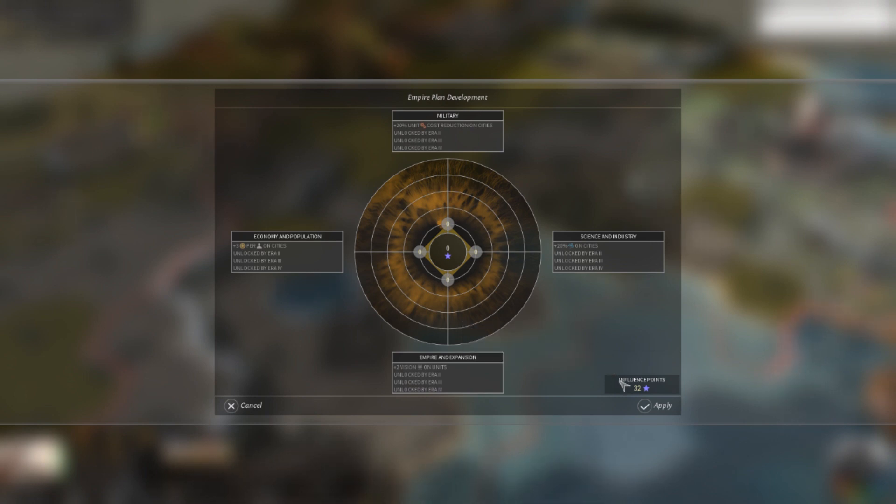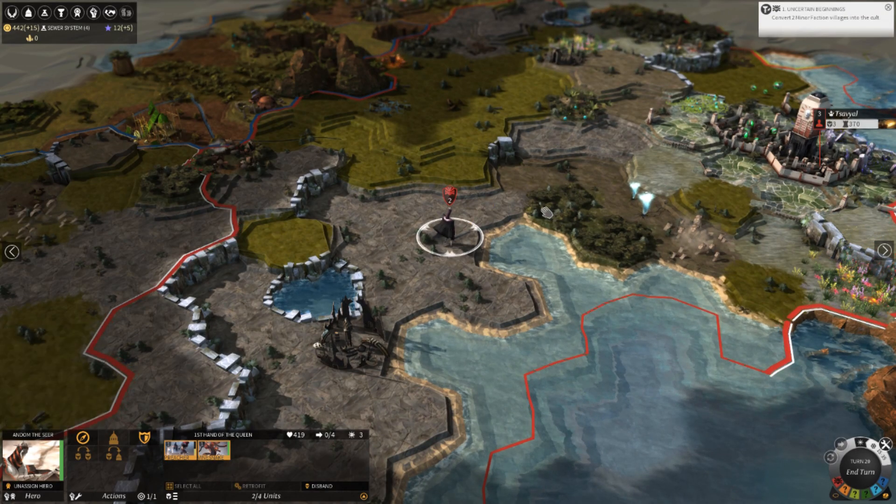This is another thing that uses Influence. I'm really jumping around with topics here, but anyway — you use the slider. It gives you bonuses based on various things. It's laid out basically in the same way the Endless Space tech tree was: military is this way, science is this way, etc.